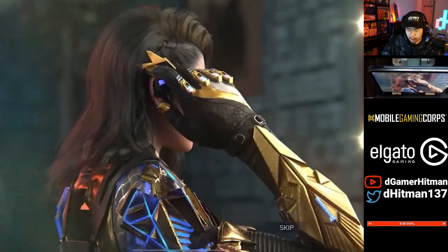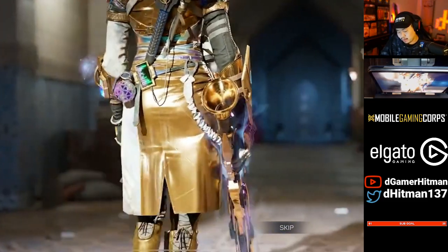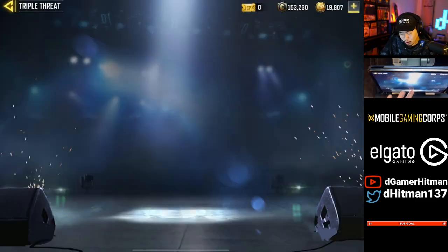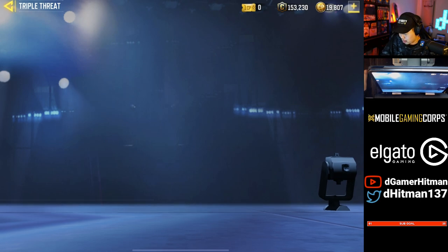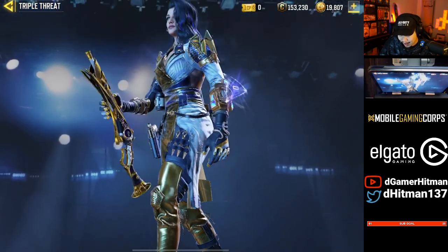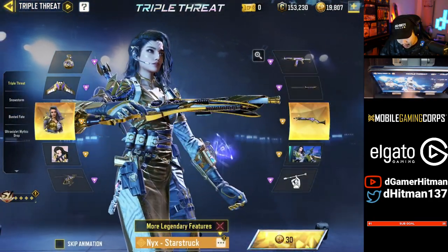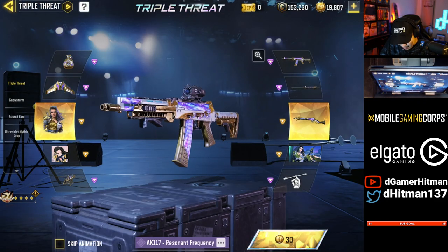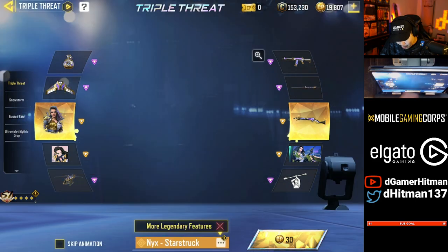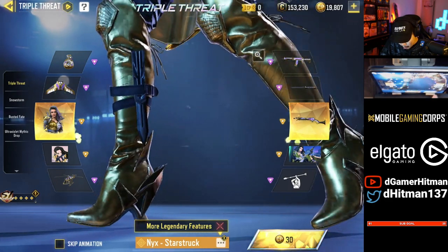Look at this — beautiful skin, absolutely gorgeous. But I'll skip this because the show must go on. There's actually a whole event here. Legendary Nick — and look at what else we get: an AK117 skin, a katana, a chopper... nothing crazy. But obviously the main thing we're trying to get is the shotgun character skin.